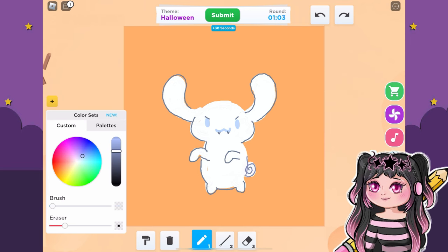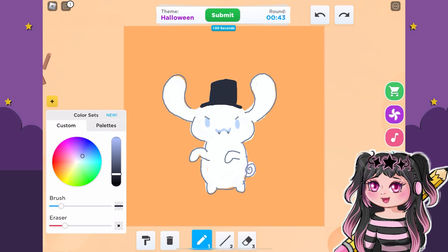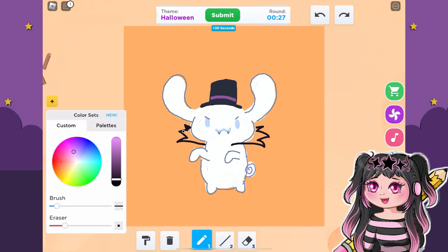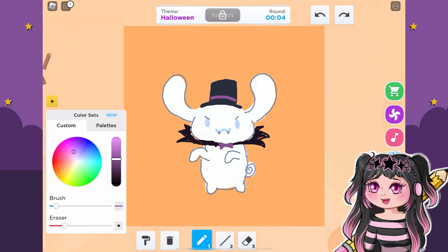We're giving him some angry eyebrows to totally tie in the little mischievous look for a vampire. Can't forget the tail — got to have the tail. And I feel like he needs probably a top hat and maybe like a little bow tie with those vampire collars. He definitely looks like he's ready for the Halloween costume contest. I think he would come in first. This is pretty spooky.